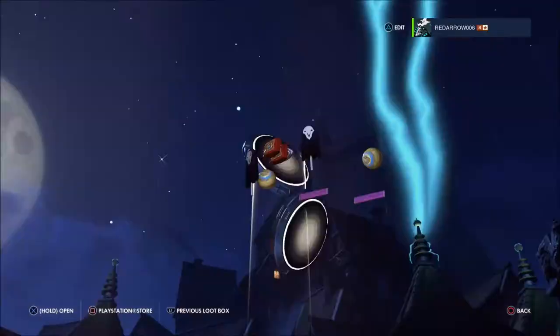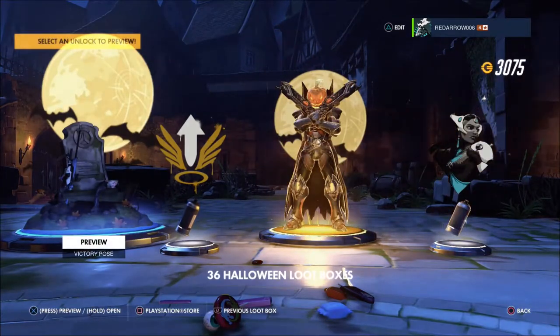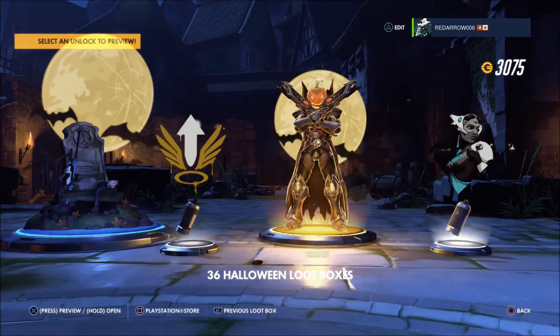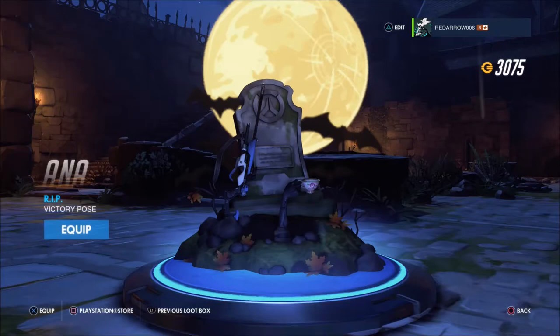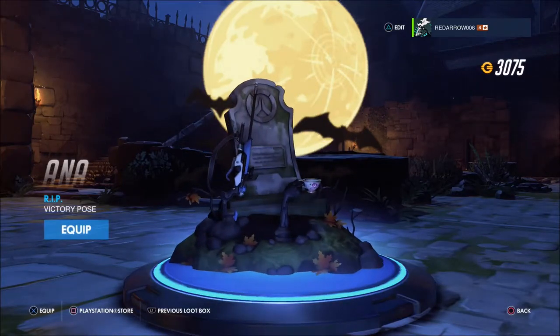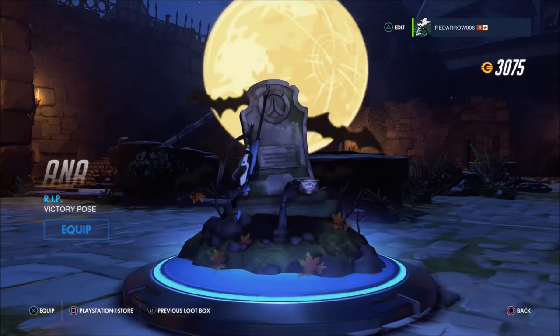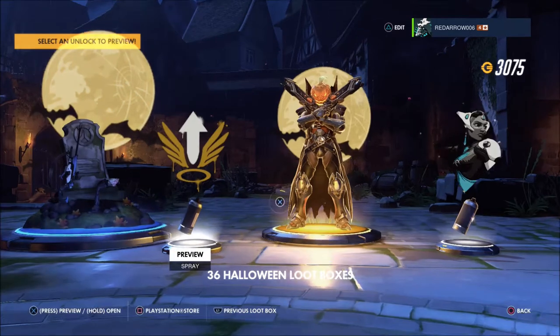A lejo — it's the same Reaper skin, okay, it's fine. It all goes towards the cash in the end. We've also got an Ana victory pose with her tea — I'm guessing she likes her tea. It's slightly humorous, yeah I like it. I don't really play her so it doesn't really bother me, but I want to get as many items as I can out of this event.